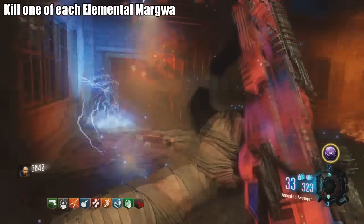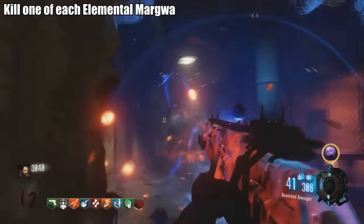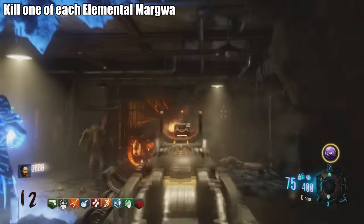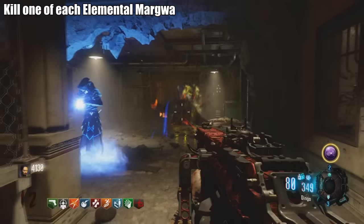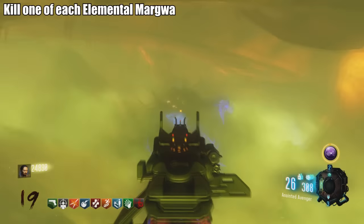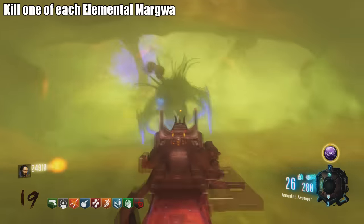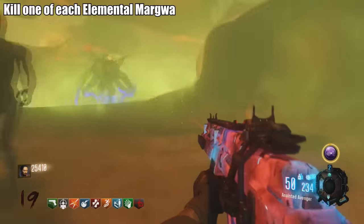Challenge: Kill each of the elemental Margwas. The Margwas return in this map but in different colors with different abilities. There are about two or three types. A Margwa will spawn and hopefully it's a different color — the spawning may be related to where you are on the map, so if you're not getting a certain elemental type, try switching areas. They're easy to identify by color. Just play through the game and you'll eventually complete this challenge.